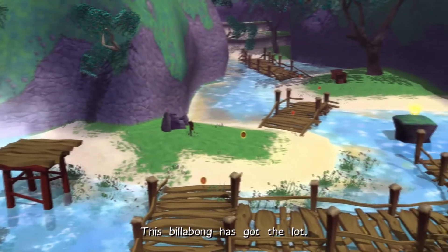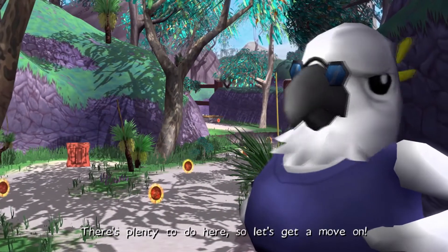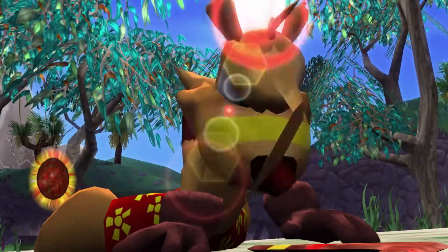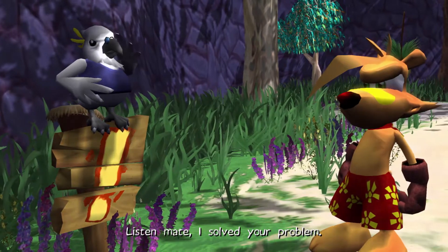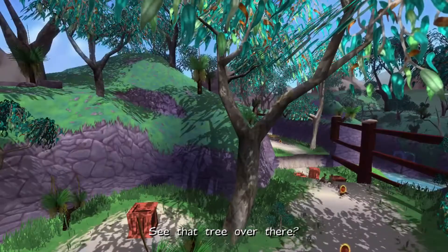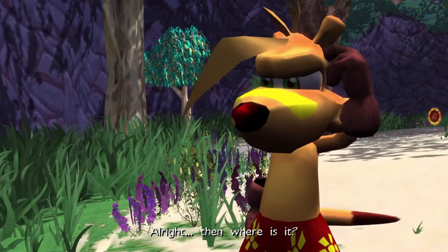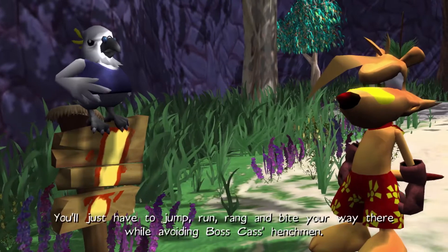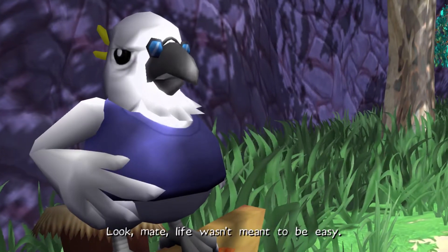This billabong has got the lot: gum trees, wallabies, and even a koala. There's plenty to do here, so let's get a move on. Listen mate, I solved your problem — I found you a second boomerang. That's great. Where is it? See that tree over there? Well, it's not there. Right. Where is it? It's on top of Frill Neck Peak. Don't worry — you'll just have to jump, run, wrang, and bite your way there while avoiding Boss Cass' henchmen. Life wasn't meant to be easy.